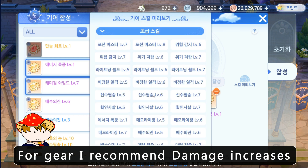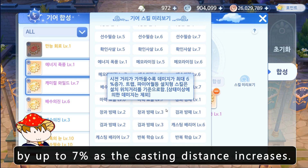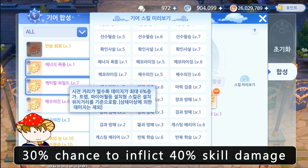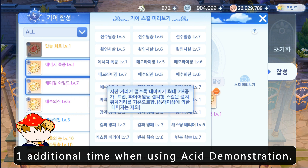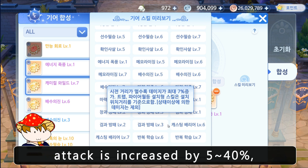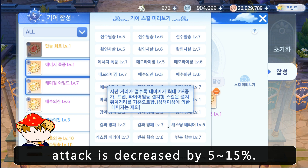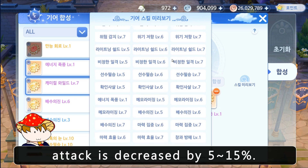For gear, I recommend one that increases damage by up to 7% as casting distance increases. Also look for a 30% chance to inflict 40% skill damage one additional time when using Acid Demonstration. Additionally, when a skill or normal attack is successful, damage is increased by 5% to 40%; if it fails, damage is decreased by 5% to 15%.